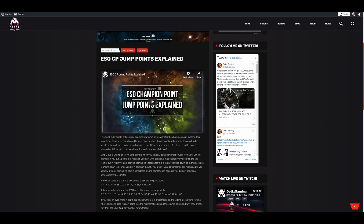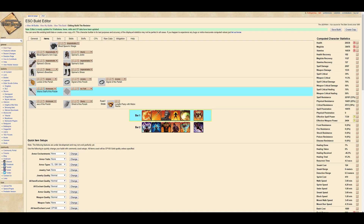For survivability, consider: resistances, critical resist, physical resist, and spell resist. For magicka you want heals and shields; for stamina you want mobility and heals. I've thrown a lot of information at you in about 32 minutes — it's been very unscripted because there's so much to consider when building. I think it might be easier to show some build examples and walk through my thought process, so let's go over a couple of different builds.